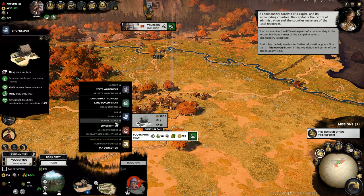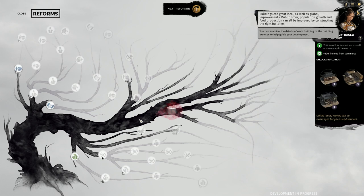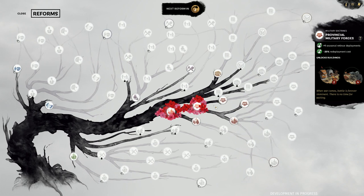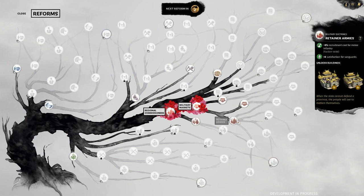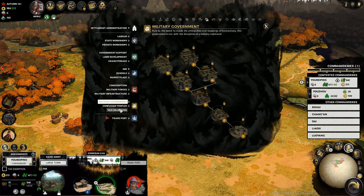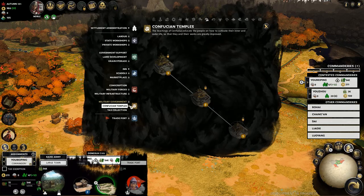Most building types are locked right now, requiring research from the technology tree to be built. I ended up focusing mainly on the military branch, as Gongsun Zan is a militaristic society and gets a special building on that chain that unlocks not only his White Horse Cavalry, but a building that provides additional income and public order. The tree itself has so many nodes it can be overwhelming, so it was nice this lord had a clear path forward.